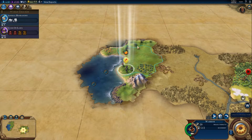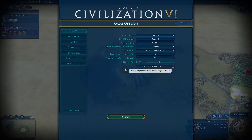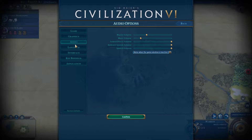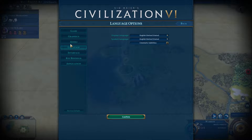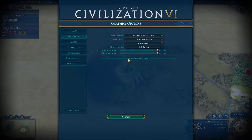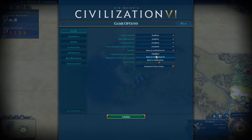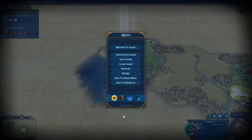Yes, I know advisor — let's turn off the advisor. Key bindings, no audio, language, graphics... where are my advisors? Game settings. Let's disable the advisor for now.